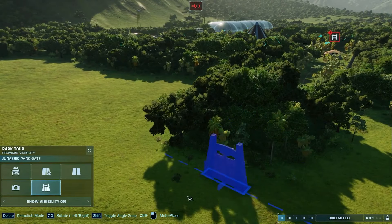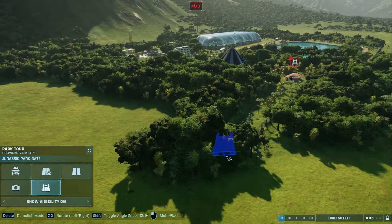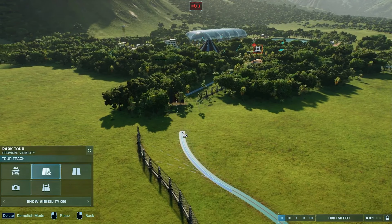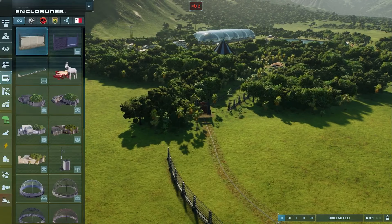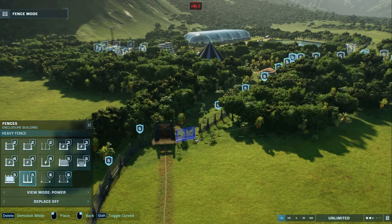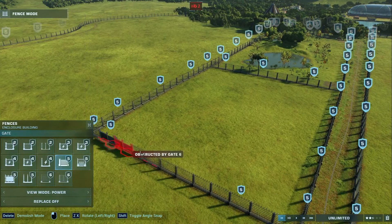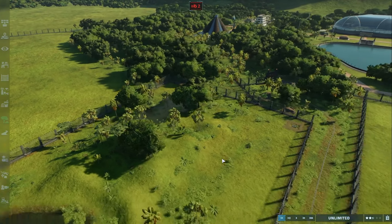Let's finish out our track, which will allow us to finish out our enclosure — or at least our starting enclosure. Cool, so we have a fully enclosed starter set for our dinos now. Put our access gate back there, and I think we're good.